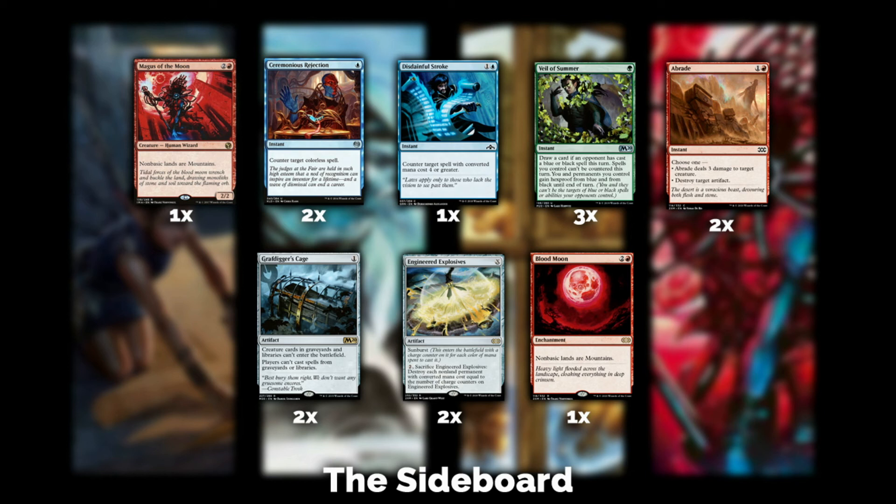Ceremonious Rejection is there for big mana decks like Tron or artifact-based decks — essentially a one CMC counterspell. Tron is an everlasting presence in Modern so having two Ceremonious Rejections is pretty important. I also have one Disdainful Stroke to deal with big mana decks, control decks, or any deck with a healthy amount of four-plus CMC cards.